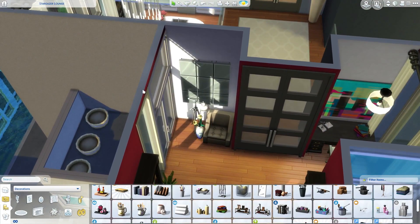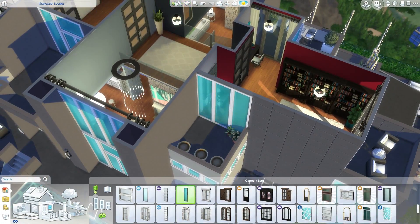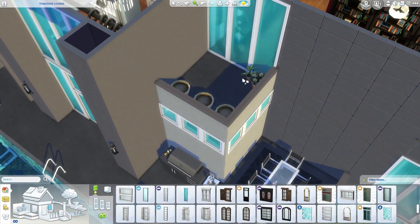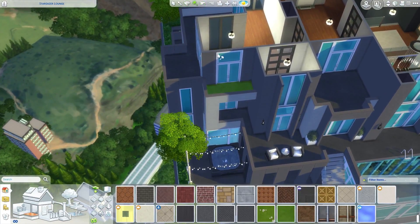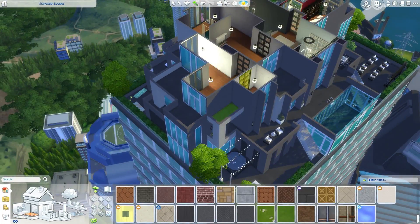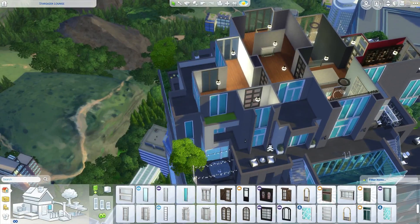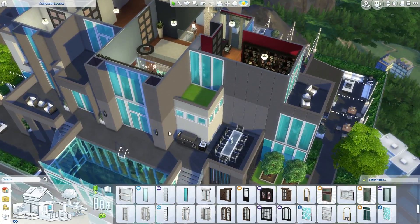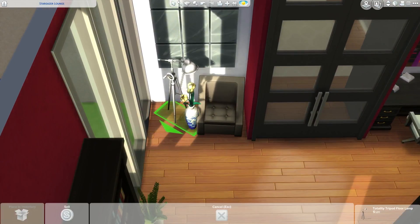Now I'm going to get rid of this door because a few of you brought up using some of the decks as just outdoor garden space. There are so many decks, so we'll just get rid of everything out on this one, put grass flooring on it, and add plants — just an area with a bunch of plants they can look out onto. I'll do the same thing for this deck off the bathroom, maybe making it a nice area visible from the bathtub.